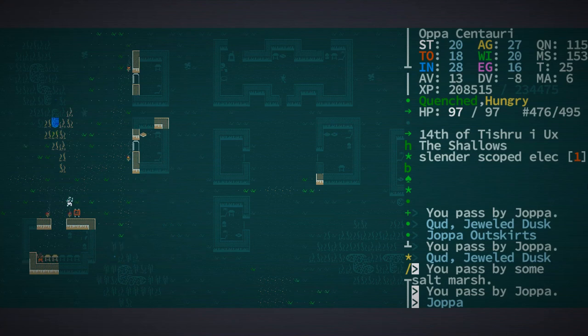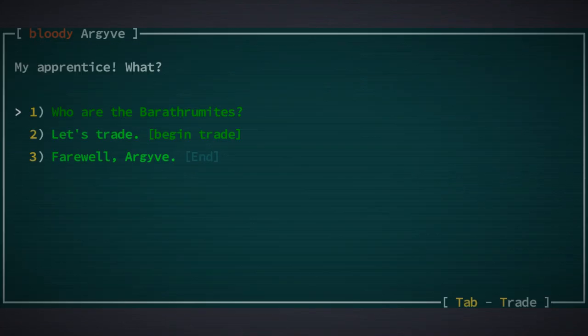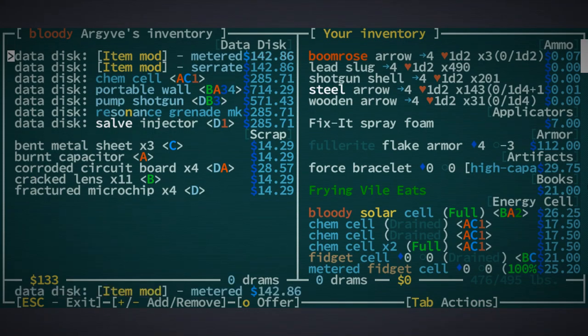If you're in Joppa, a good source of bits is Argyve. He gives you some quests as well, and you can get item mods, chem cells, and all kinds of blueprints from him. They're very expensive, but besides reverse engineering, this is really the only way to get blueprints. If you don't have Reverse Engineering, you need to go to either Argyve or the Barathrumites, but they're pretty hard to get to until your character is decently strong.